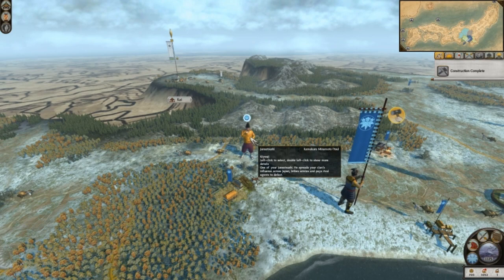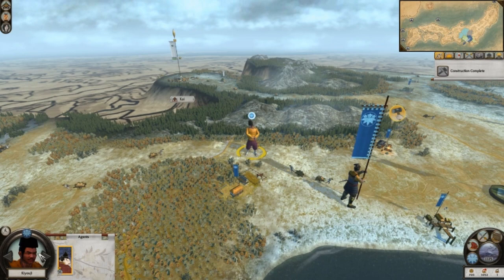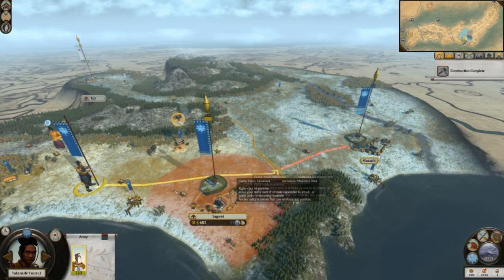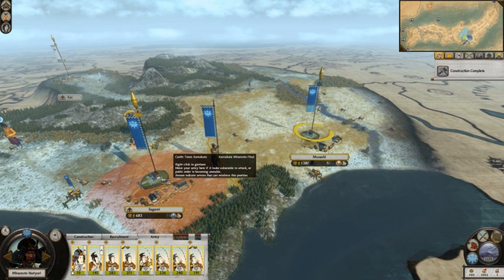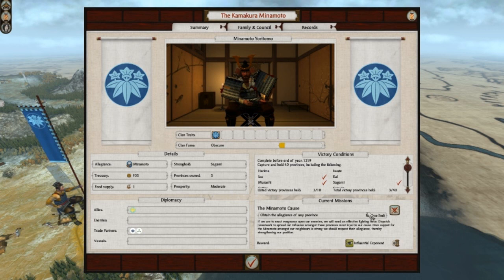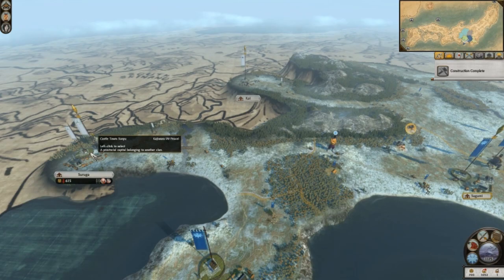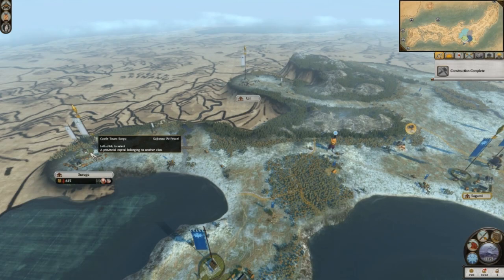Here is a Junsatsushi - it's a spy, I think. He looks kind of spy-ish, looks kind of angry in the portrait. Let's bring these guys up here to Musashi. There's a red marker there - I don't know what that means. I have a blue one. Ah, that's the allegiance - they are faithful to the Taira clan. I see. And these are also to the Taira clan - no, that one is to the Minamoto clan. Yeah, that's cool to know.